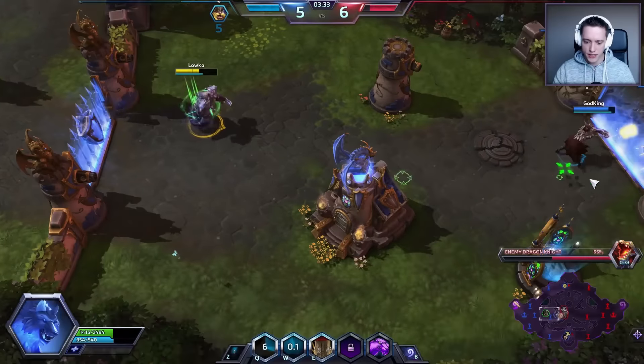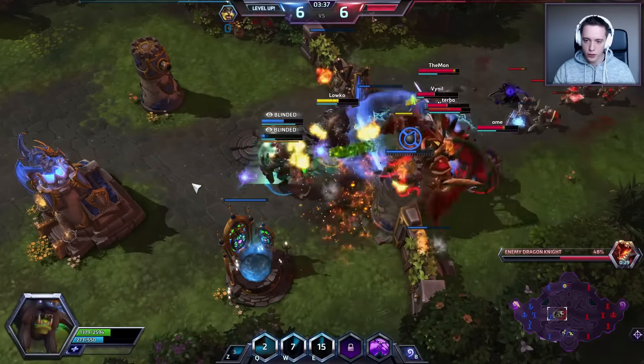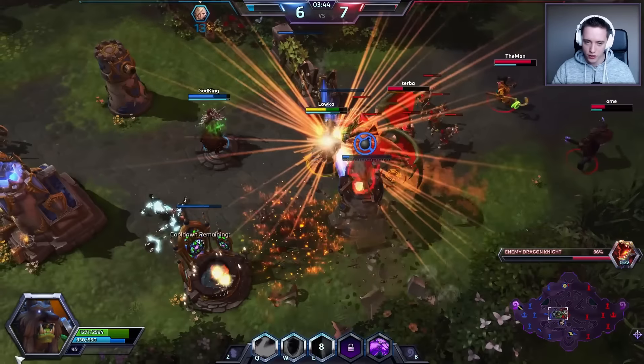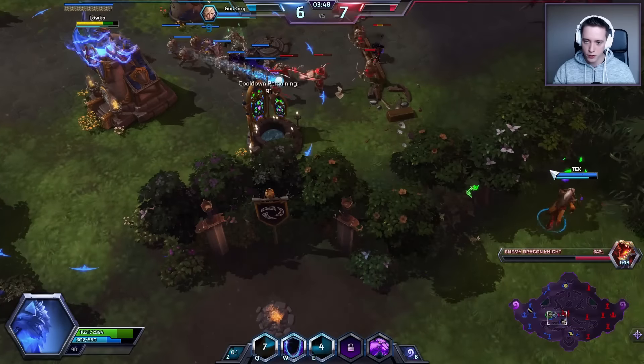I'm always targeting myself by the way — I see that comment pop up all the time. How do you do it? You basically hold down Alt when you hit your cooldown. Sadly, I didn't have a heal available right there for our Johanna, so I couldn't quite get her.